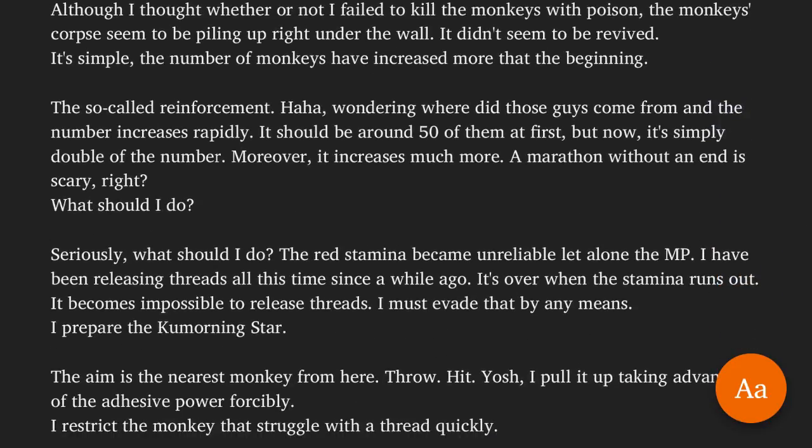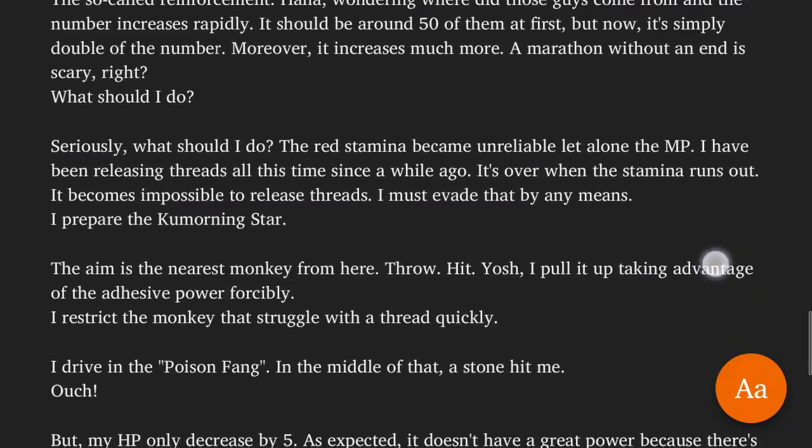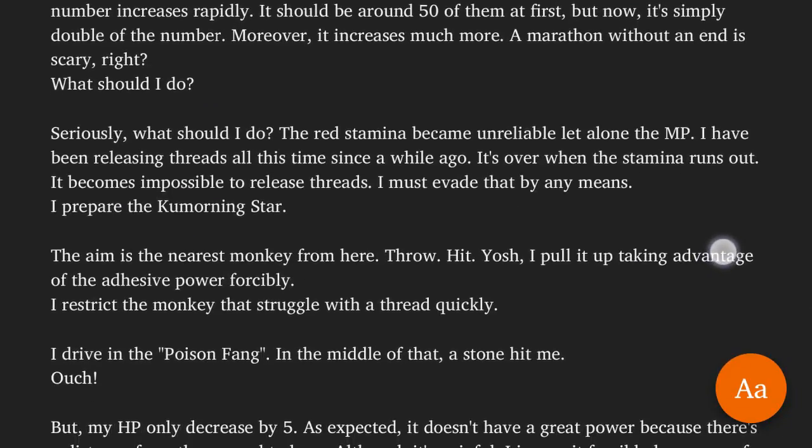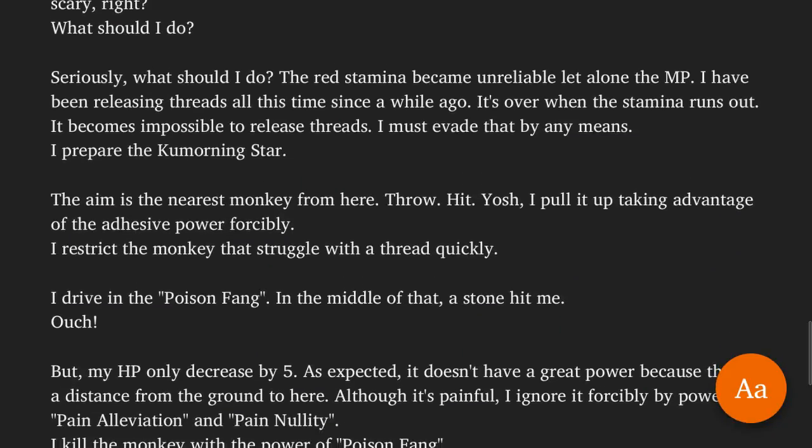What should I do? Seriously, what should I do? The stamina has become unreliable, let alone the MP. I have been releasing threads all this time. It's over when the stamina runs out — it becomes impossible to release threads. I must evade that by all means. I prepare the Kumorningstar. The aim is the nearest monkey from here. Throw. Hit.